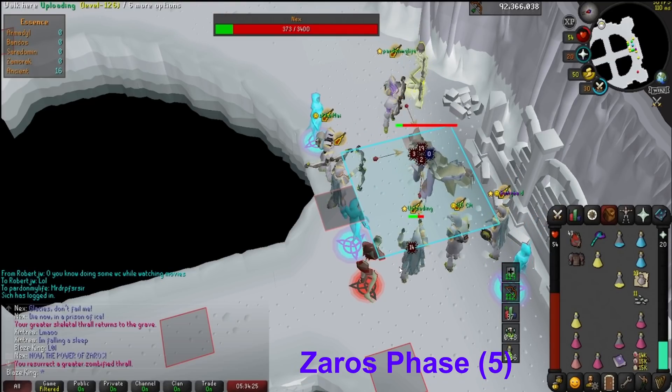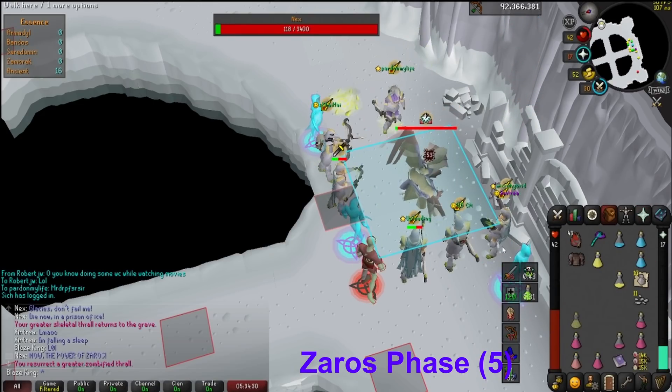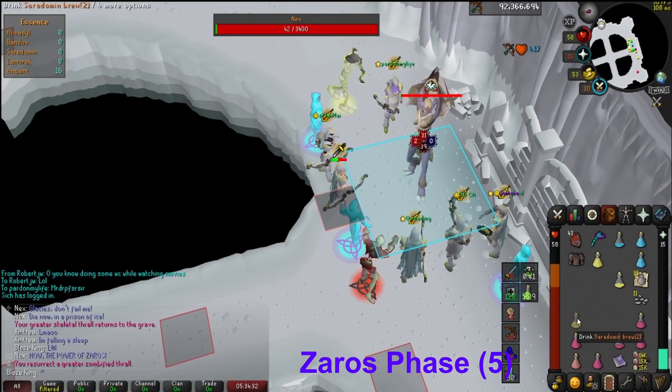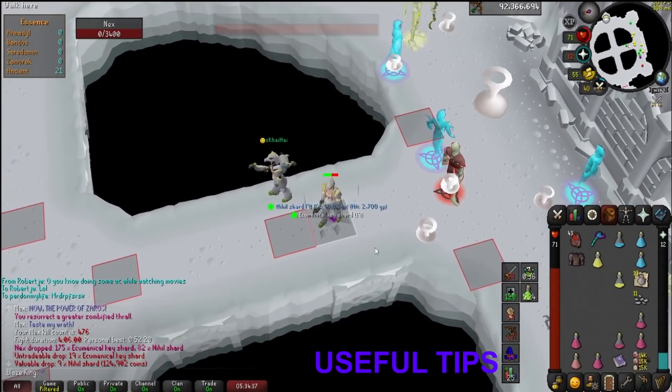When Nex dies, she'll use the curse version of Retribution. Simply run 3 tiles or more away from her body and the loot will appear under your feet. You beat the boss! Congratulations! If this helped you, consider subscribing and checking out some of my other PVM guides.